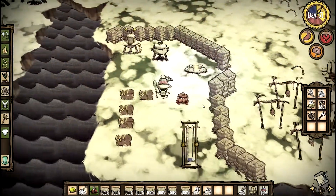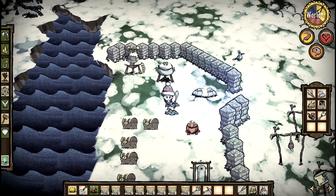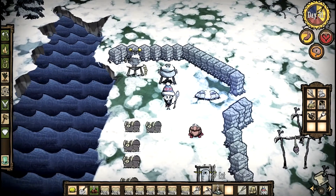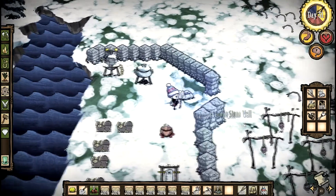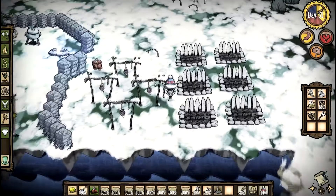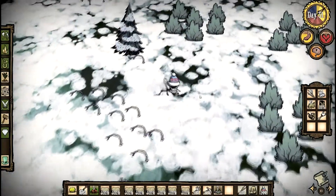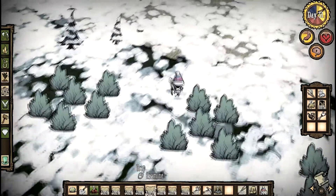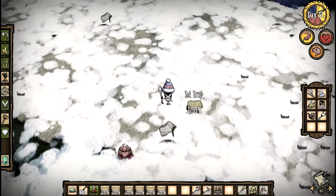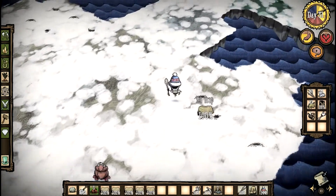Hello everyone, my name is Spender and welcome back to Don't Starve. We're at day 31 and we have some rot here. I can't remember what this is about. Oh, and I have a lot of traps. I can't actually remember what I was doing. Let's find something to do. I think I'm going to trap some rabbits, actually — make sure we have plenty of food to survive the winter.